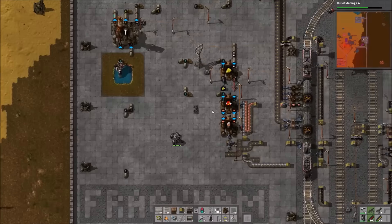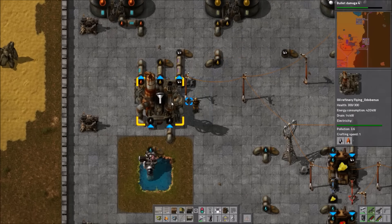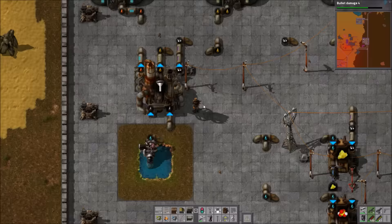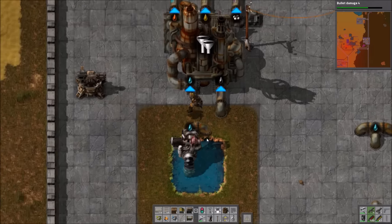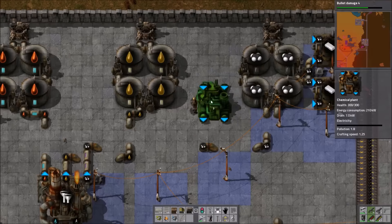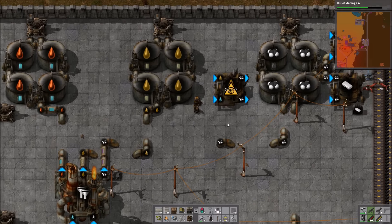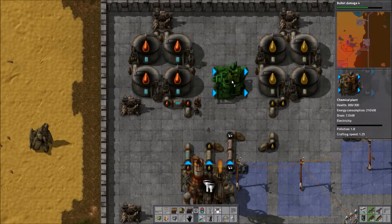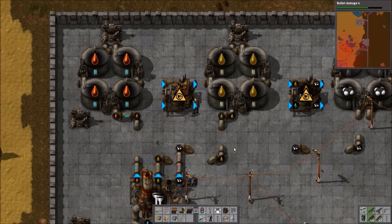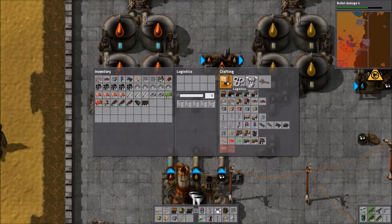First we are going to deal with the oil situation because the supply of batteries has stopped, the reason being that we have run out of petroleum gas. We've run out of petroleum gas because the supplies of heavy and light oil have completely built up. But now that we have advanced oil processing, we can add in some cracking plants and change the recipe to favour the lighter oil fractions.